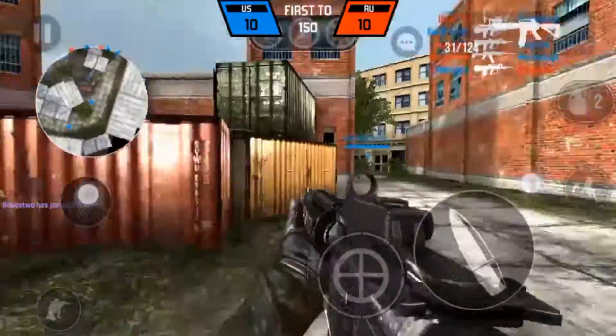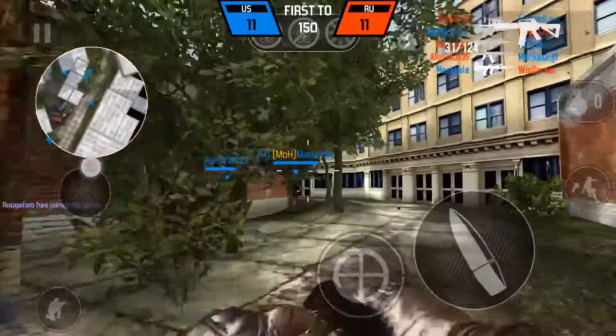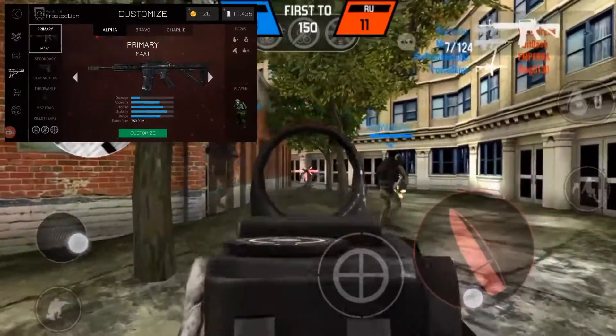What is up guys, it's the Frosted Line here bringing you some really neat content. I'll have to get the game plastered up there in the top left — three, two, one — anyways this will be your basic character breakdown for the start.